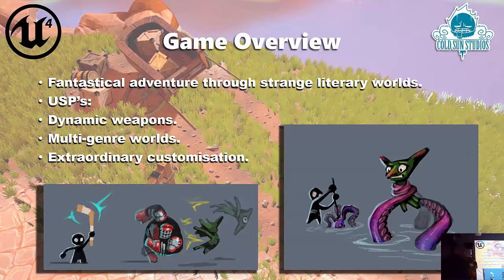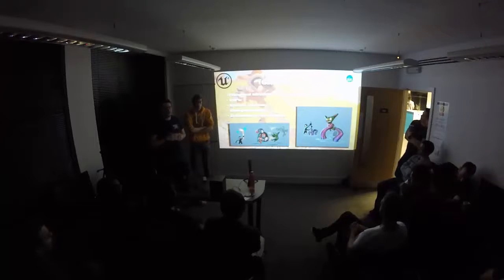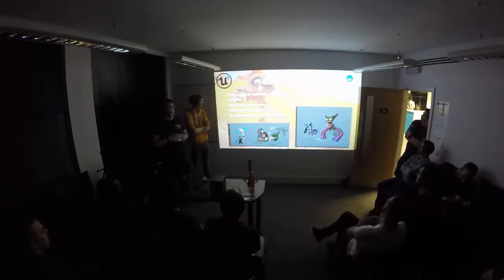We have dynamic weapons with fun magical uses — you can see them down here — such as getting that huge dude to get rid of stuff. Mostly genre worlds which feed into our customisation, so every time you go through a book you'll unlock new features and be able to add them to your character, which aids customisation and also adds small buffs to the characters.